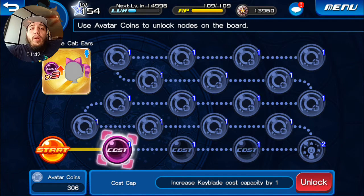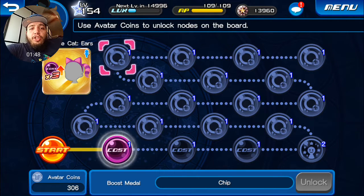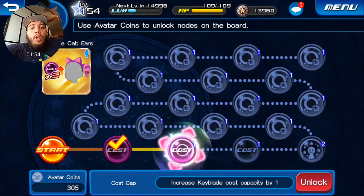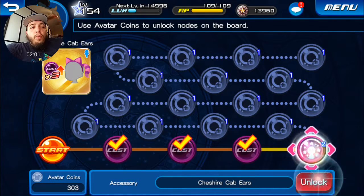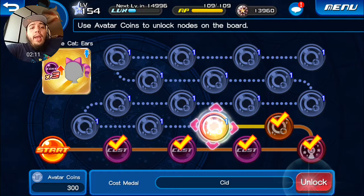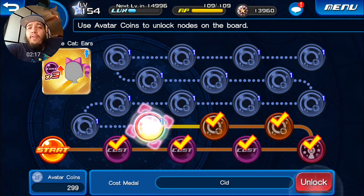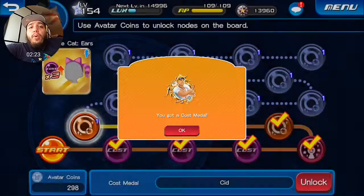It costs one avatar point to continue progressing through every single node, so let's hit unlock. The first three are cost increases, which is very helpful. Then there are two points for the cat ears — I'm not really too crazy about those. But this is also where we get Sid medals, and Sid medals actually decrease the cost for your medal. A six-star medal costs around 45 or 46 cost to use, and Sid decreases it by one.